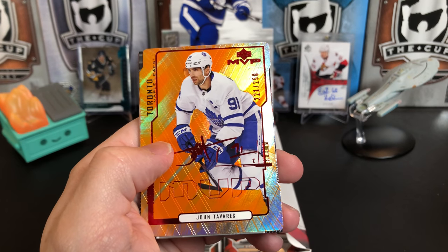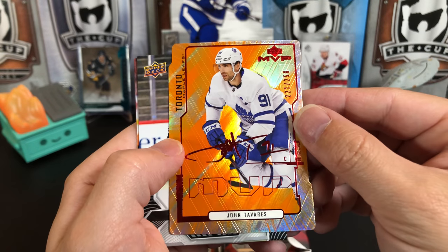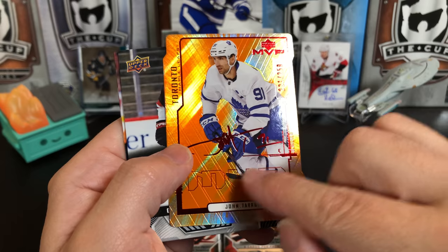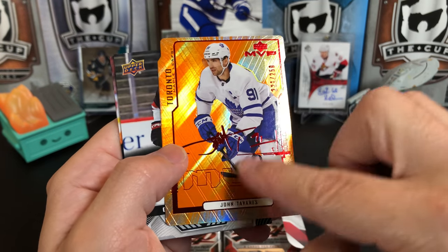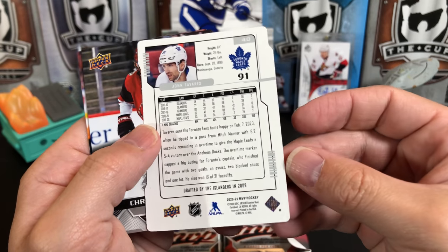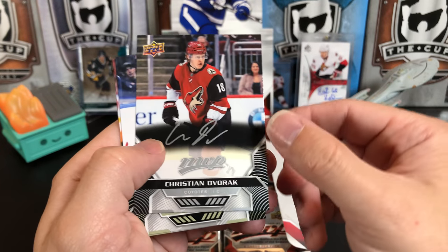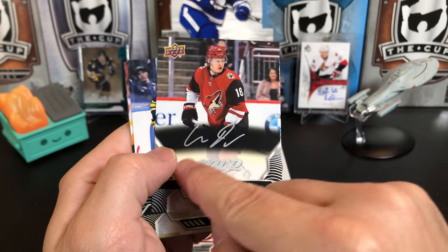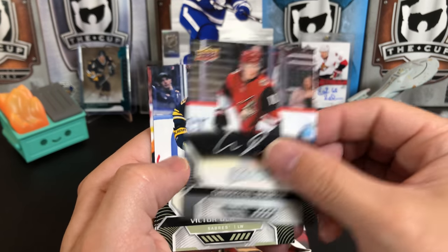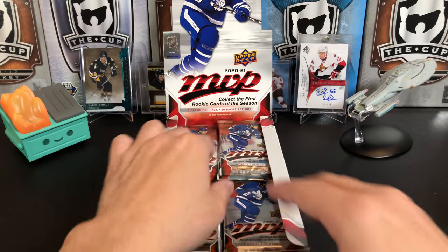We've got an MVP Colors and Contours numbered to 250 of John Tavares. Those are really neat looking — they're textured, so there's embossing you can feel on the card, and they're die cut. I really like the orange. Christian Dvorak, Silver Script — those are maintaining the same look as the last few years, they got rid of the foil. Victor Olofsson, JT Miller, and Danny DeKeyser.